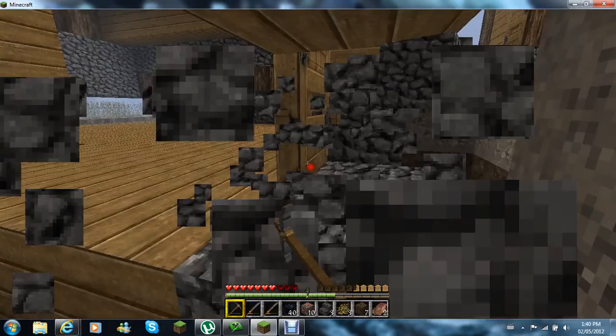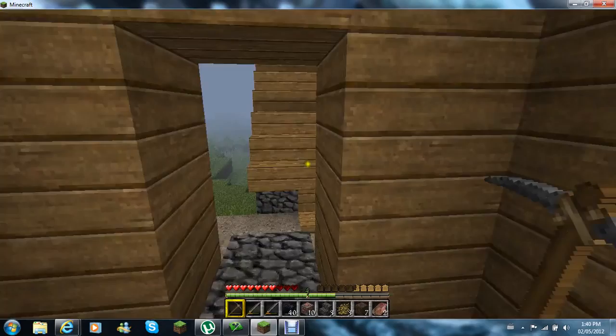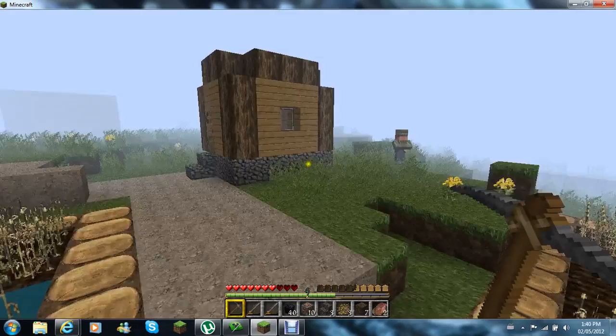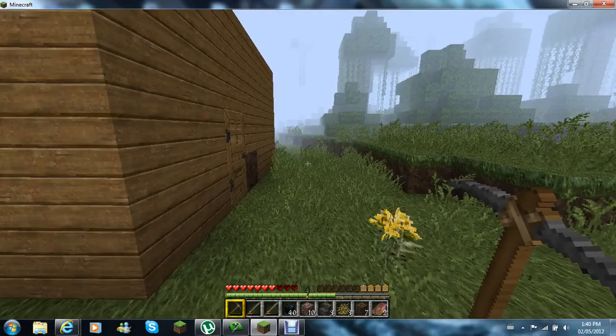I'm gonna casually break down that door. My friend's here today - say hi. Hi. Yeah, that's him. We're just going to walk around. Here we are.